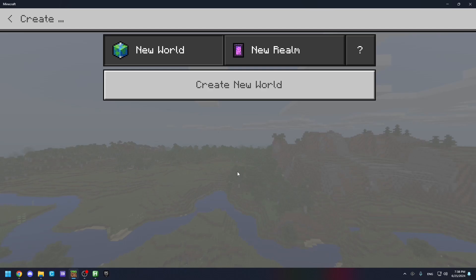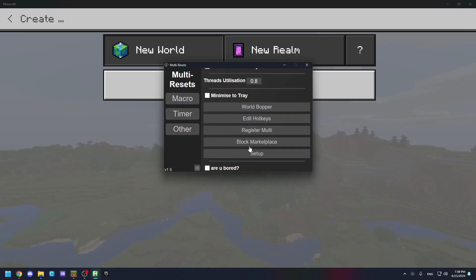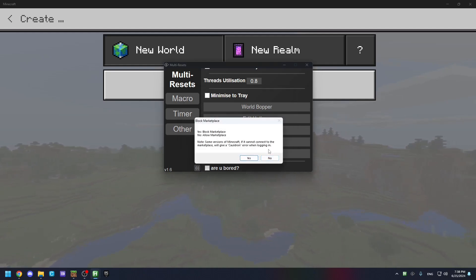Now it's blocked. Anything newer than 1.17 — block Marketplace is usually buggy, so you need to allow it again on those versions. There are bugs like being unable to put custom skins, sign in, or even play multiplayer.